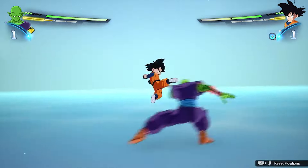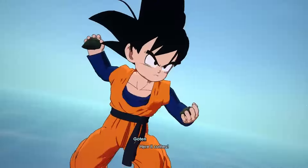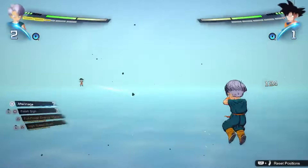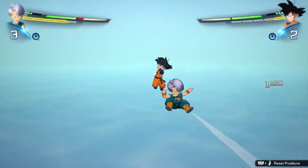Rush attacks will typically take you right out of this dodge though, so be careful. The second most effective technique is blocking. Blocking reduces all incoming damage and prevents you from staggering. However, it's not really very reliable against anything other than supers.